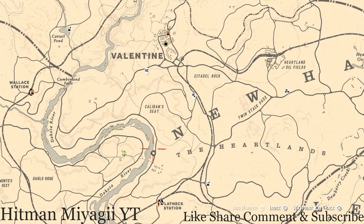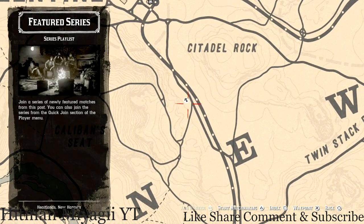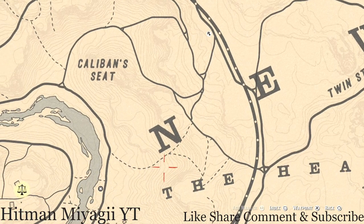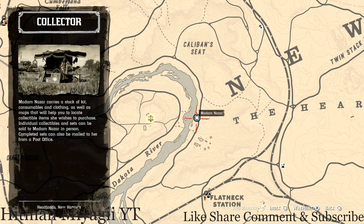How I personally get to her when she's at this location: I simply fast travel to Valentine and run down, take the train tracks on down past the feature series here, and make my way down towards the Dakota River. She is here and will be here until 2 AM.